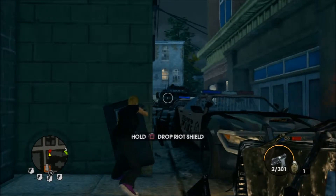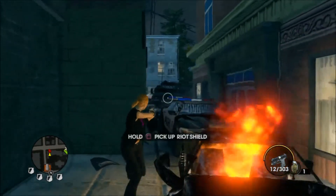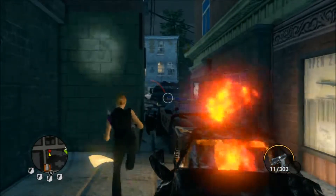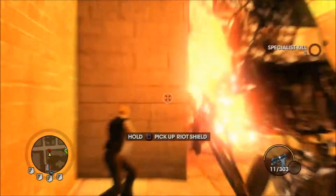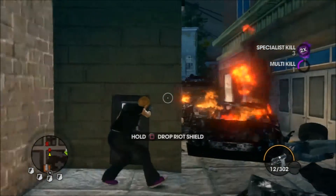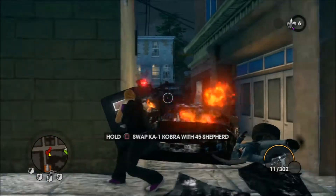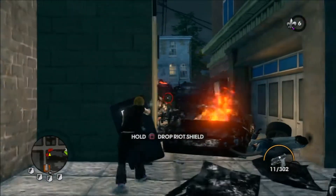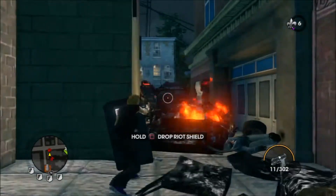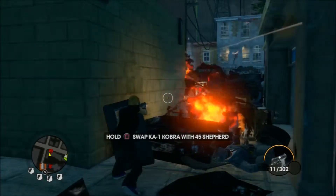SWAT vehicles — you're only interested in the one that's got the 50 cal on the roof, which is a Bear. It's also used by the military as well. Those vans don't really do too much.